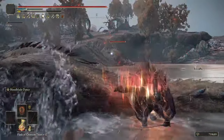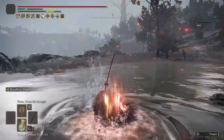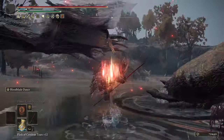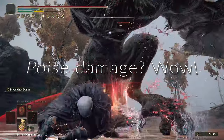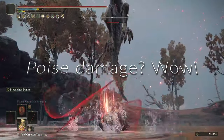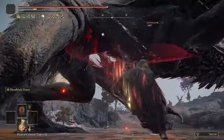A little bit surprising because these dragons probably have around 80 poise or so — I'm not exactly sure on their poise. I thought the dragon had died but apparently he had been posture broken. Pretty epic that you can get some poise damage out of Bloodblade Dance too. I'm going to show off the posture break again here — we're going to speed up the fight with this dragon a little bit and he's going to end up being posture broken too by Bloodblade Dance.